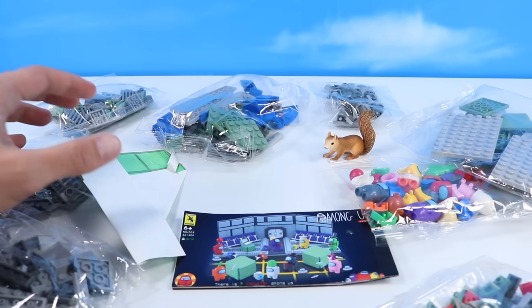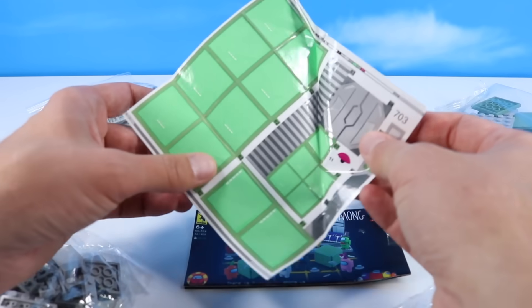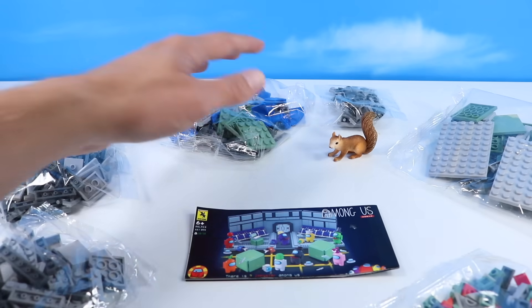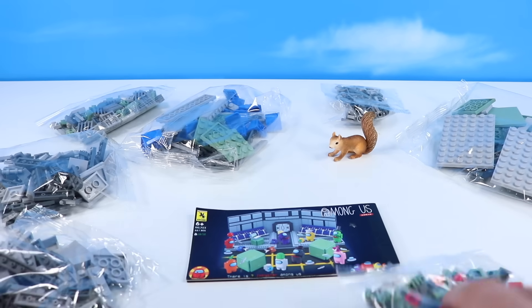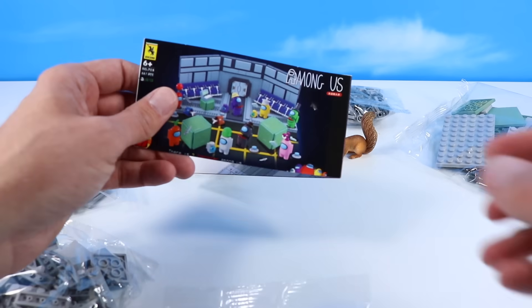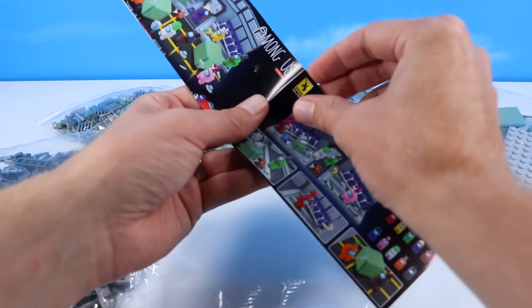What do we have in this box? The stickers have been kind of totaled. Got a bag of fresh character crewmates, then one, two, three, four, five, six, seven, eight bags of pieces. This could be more character accessories. Instructions — anything outside of Lego and instructions is always scary.